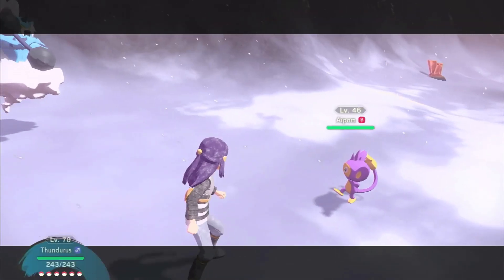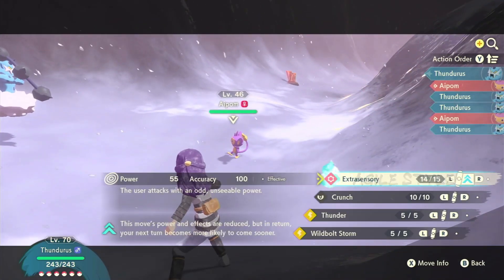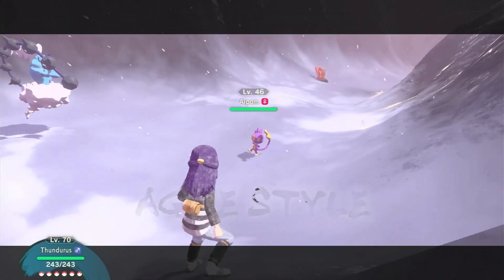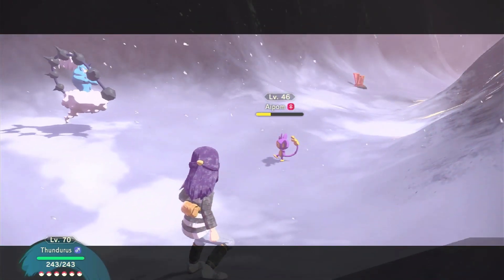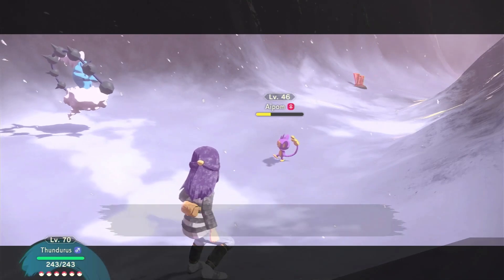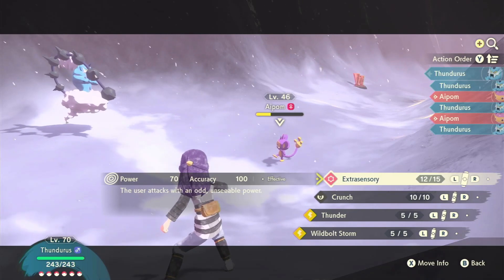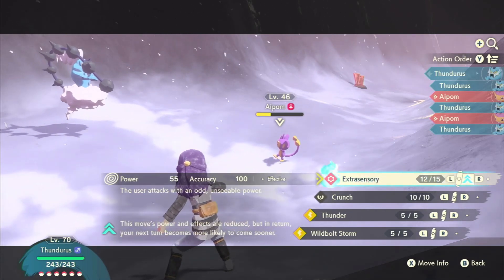Will this be both or just the one? Just the one. I will do an Agile style extrasensory because hopefully that will cover both things. It has no effect — that's amazing. Then I'll do another Agile style, this is the other move he's got.